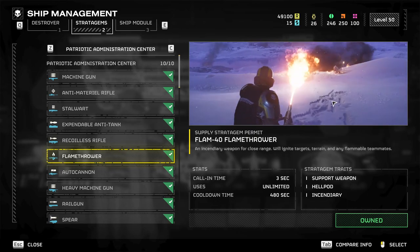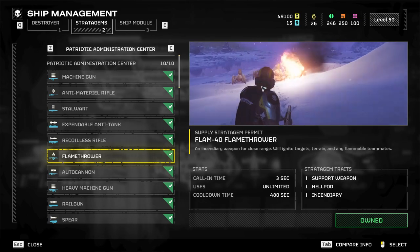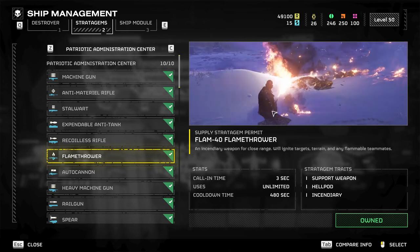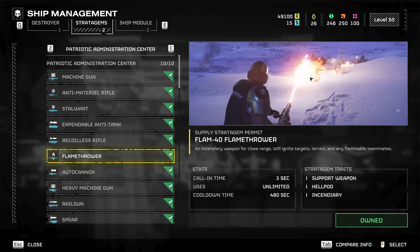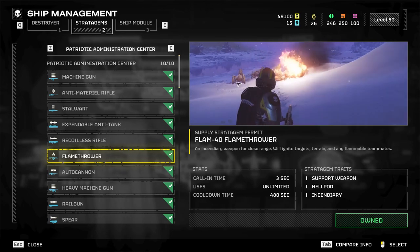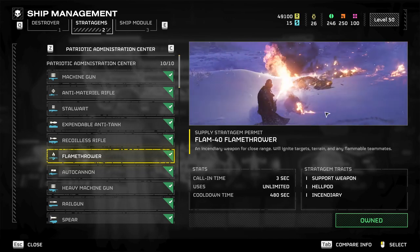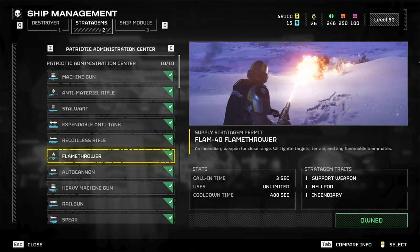Flamethrower — awesome to look at. It does a lot of damage; it does a ton more than it used to after the buff as of 3/28/24. However, there's a lot of opportunity for things to run up on you and catch you on fire. I don't actually like this gun. It's super fun to use — I love flamethrowers, who wouldn't — but in terms of practical use with teammates, you're going to burn your teammates. They're going to get set on fire. You're absolutely going to get burned at least once if you run it for an entire mission.